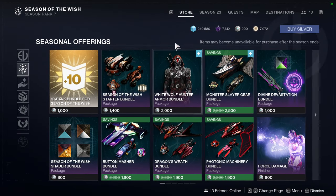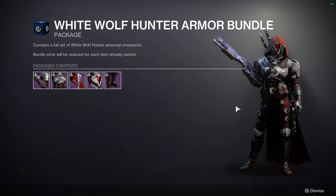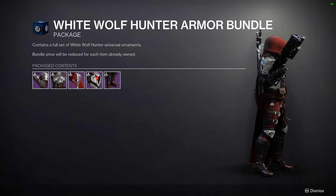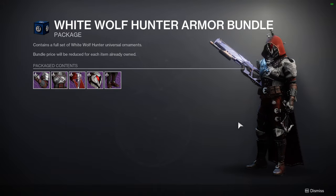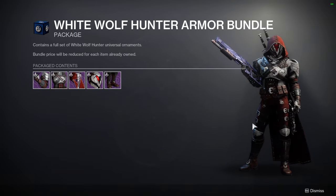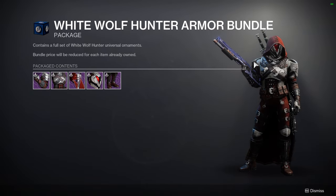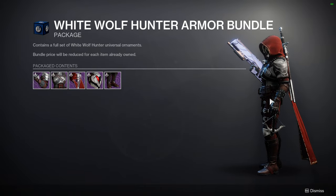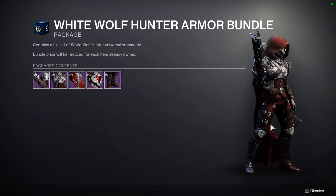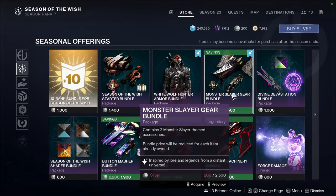We're going to look at the armor for all classes, but we'll go through it for the Hunter first. White Wolf Hunter — I think this set looks freaking cool. The best part is that it's symmetrical, which is amazing considering Hunters never get that lucky. I do wish the swords were a little lower — they feel way too high — but overall it looks really cool. The crossbow is cool too; I'm gonna see a lot of people do some dope stuff with this.